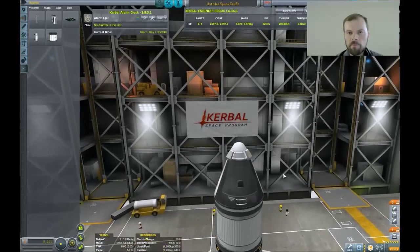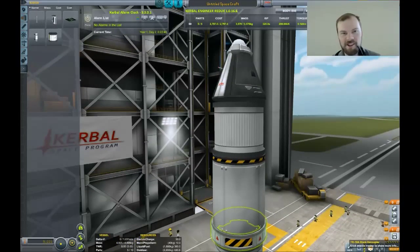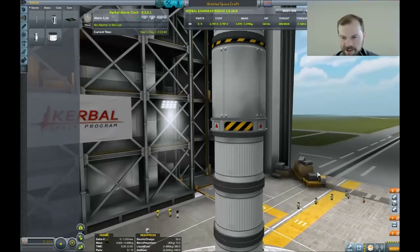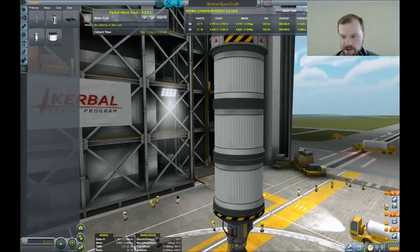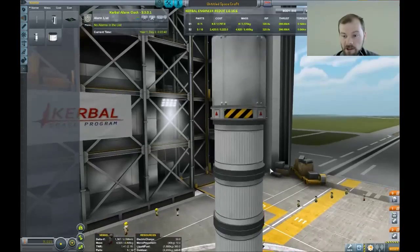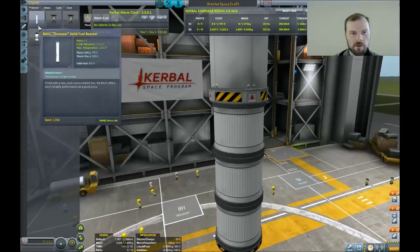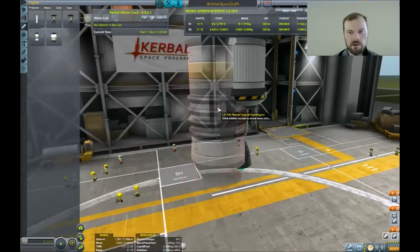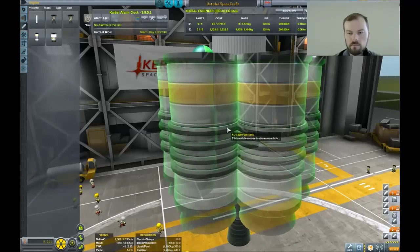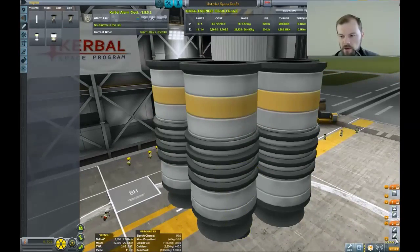Right now you'll notice that this decoupler is the first thing that's going to be activated. That's not good — that's not what we want. We want that engine down there to be the first thing that gets activated, and then we want this decoupler and that engine to activate at the same time. So we're going to stage those together. We're also going to attach some of these little engines around the sides, and we're going to put in a thrust limiter so that they don't burn up all at once and so that they don't overheat.